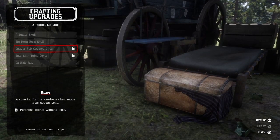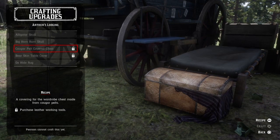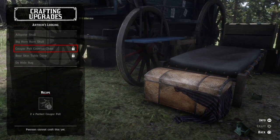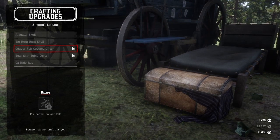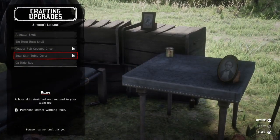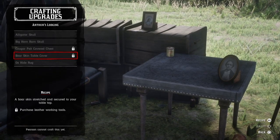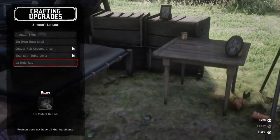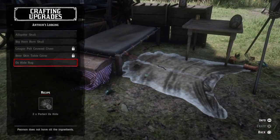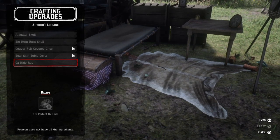Next we have the cougar pelt covered chest, a covering for the wardrobe chest made from cougar pelts — it requires leather working tools and two perfect cougar pelts. Then the boar skin table cover, a boar skin stretched and secured to your table top, which requires leather working tools and one perfect boar pelt. Finally, the ox hide rug to cover the ground next to your bed, which requires two perfect ox hides.